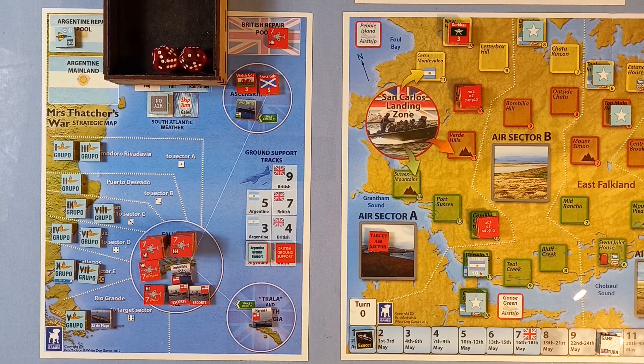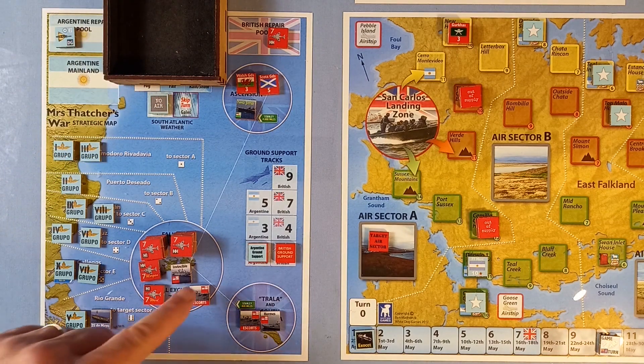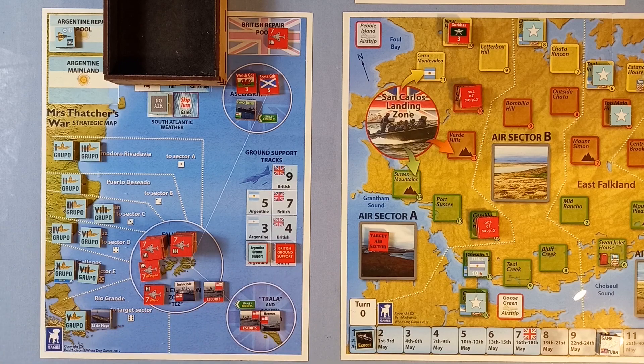As there are already two flipped out-of-supply stacks, that's the same as not sending any escorts. So I think we're going to send an escort and its submarines to attack the 25th of May. That goes in the trailer box. We throw a die and we need a five or a six. Oh — three. No. So now we'll send our ships out to attack the Grupos.